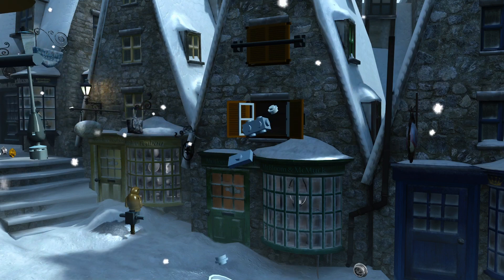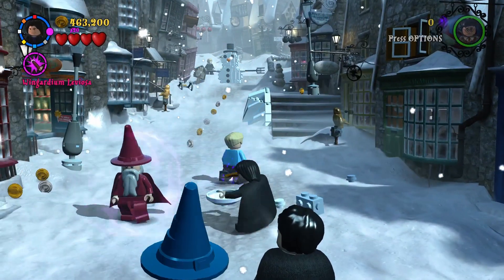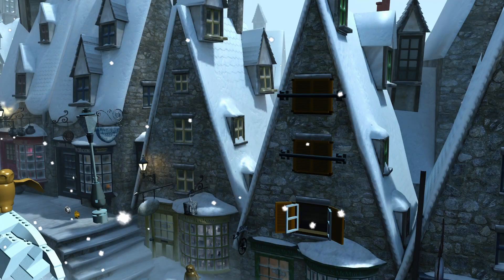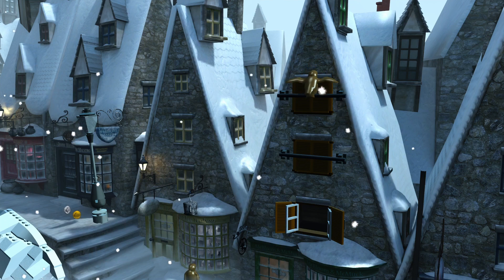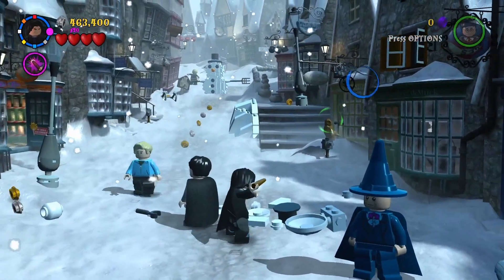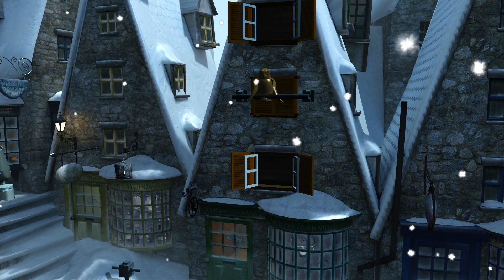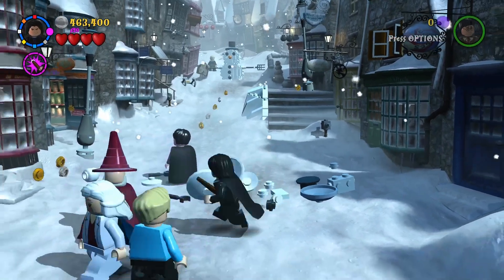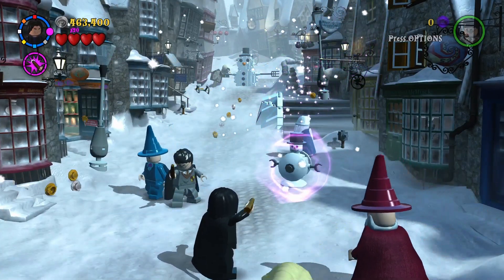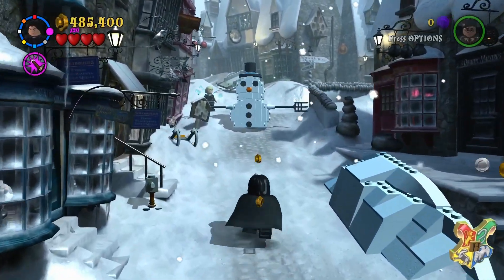I found the last minikit - the last house crest. It's over there - you just had to hit that owl. Then you have to hit the other owl over here. You're gonna have to hit three owls total - we got two so far. The third one is right over here. Let's build up all these pieces into snowmen. There we go - there's the last house crest, everyone!